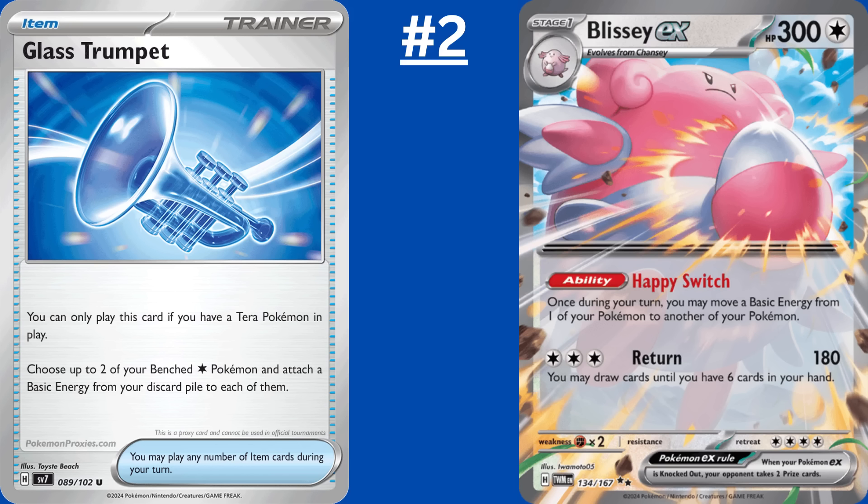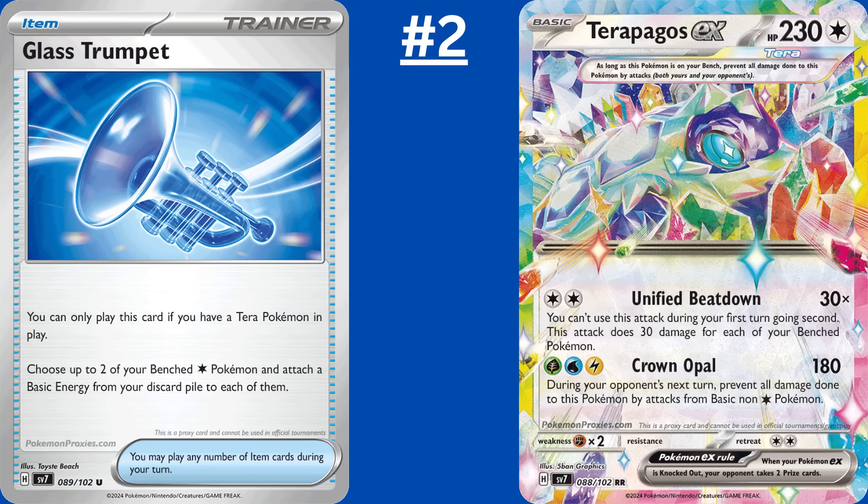You know how we've had item-based energy acceleration cards in the past like Darkpatch, Aquapatch, and Metal Saucer? Glass Trumpet is that, except doubled. As long as you have a Terra Pokemon in play, Glass Trumpet attaches a basic energy from your discard pile to up to 2 of your colorless Pokemon. Blissey EX can play Glass Trumpet beautifully, attaching 2 energy to itself, then moving that energy wherever it wants with its ability. Terrapagos EX also benefits mightily from Glass Trumpet, able to use its second attack without too much hassle. And don't be afraid to get crazy with Glass Trumpet and Energy Switch, the same way Teal Masked Ogrepon EX and Regidrago V-Star get freaky when nobody's watching.